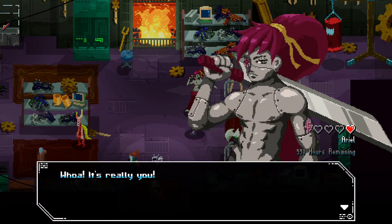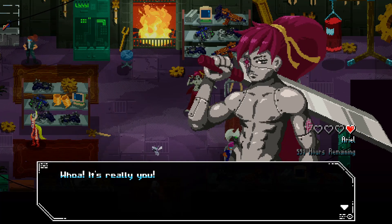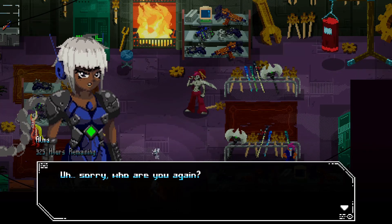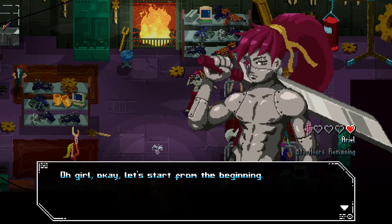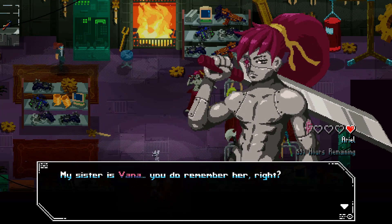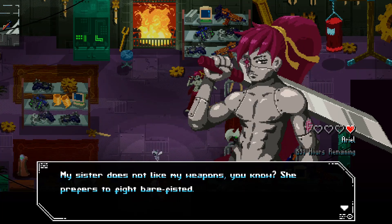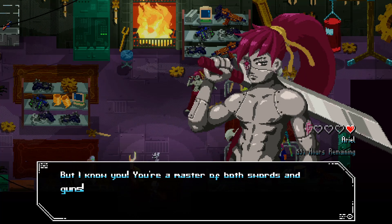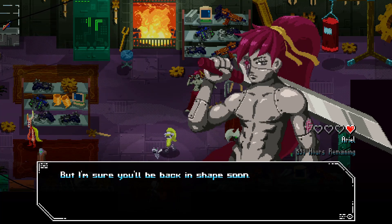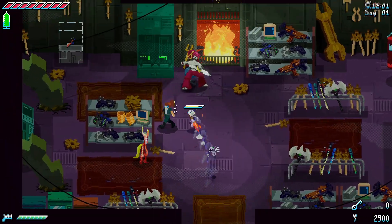Here's Ariel — we can get the elemental blade from her, which basically has all the elements. Her sister told her we were alive and she couldn't believe it. She explains: 'I'm Ariel — I make and sell weapons for the automatons. My sister is Vanna.' She notes we used to be a master of both swords and guns, and we'll be back in shape soon. We're good for now on weapons.